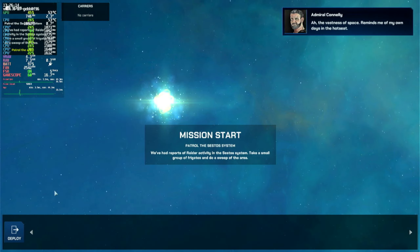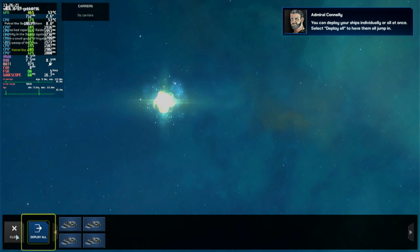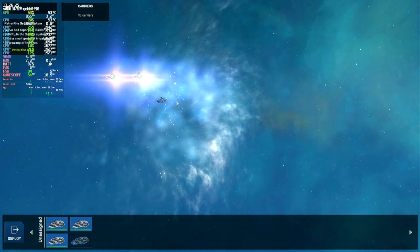On the far end of the tactical screen — okay, down to business. You can deploy your ships individually or all at once. Select deploy all to have them all jump in.